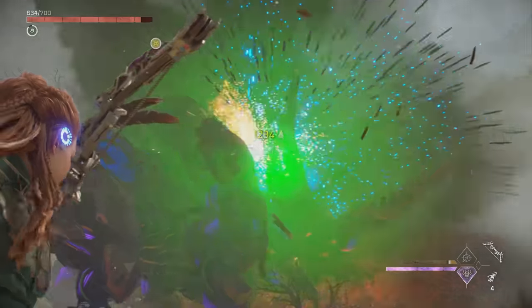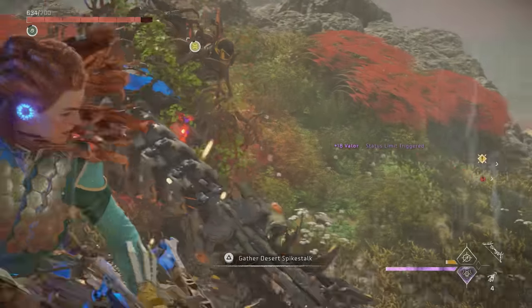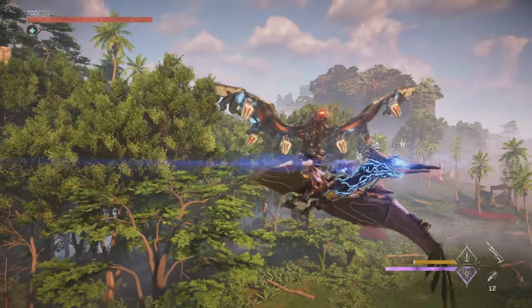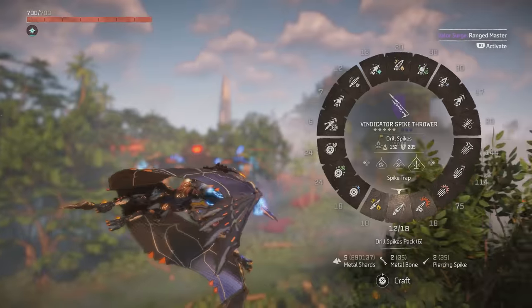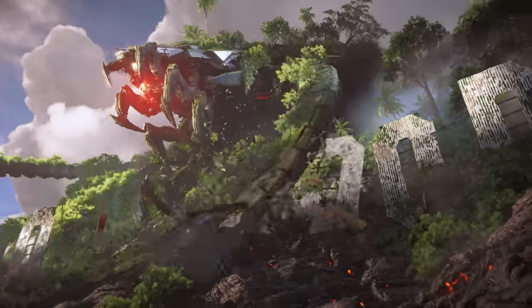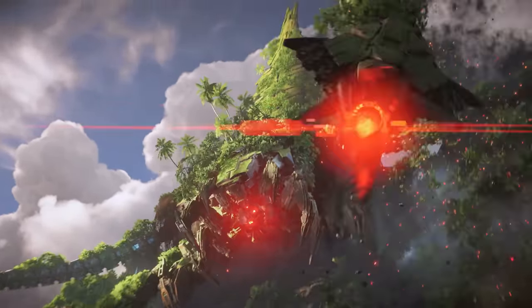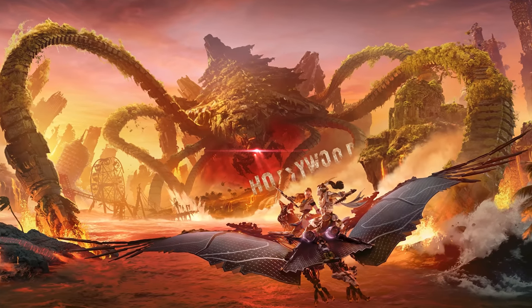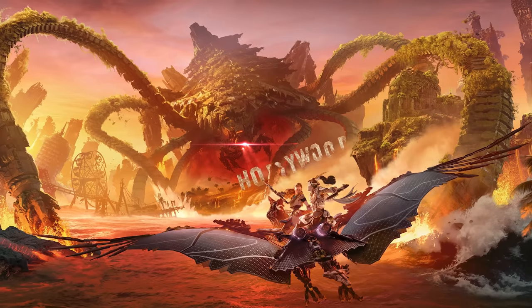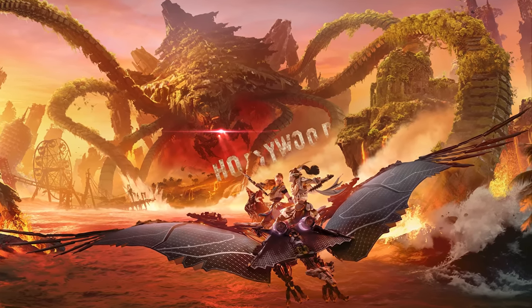We can already use weapons on terrestrial mounts, so being able to use them on our flying friend would be a natural evolution. Maybe we'll even be able to use the Sunwing's plasma blasters to fight Stormbirds or other flying machines in the air. Plus, I think being able to fire from above would make a lot of sense when fighting a colossal machine like the Horus. The reveal trailer thumbnail with Aloy and someone else riding the Sunwing towards the Horus seems like more evidence for aerial combat as well.